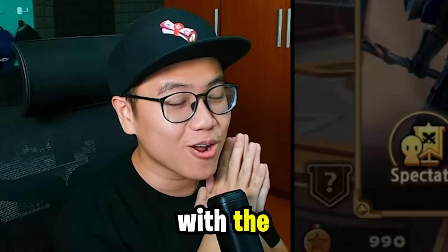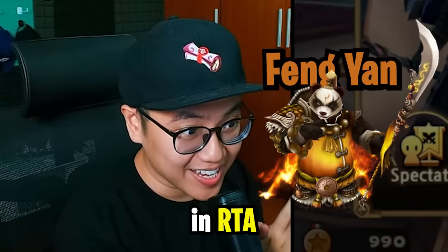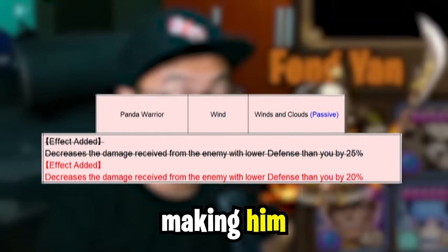Hey guys, Charmin today. We are playing with the Wind Panda in RTA. He got buffed in the last balance patch, making him so much better.